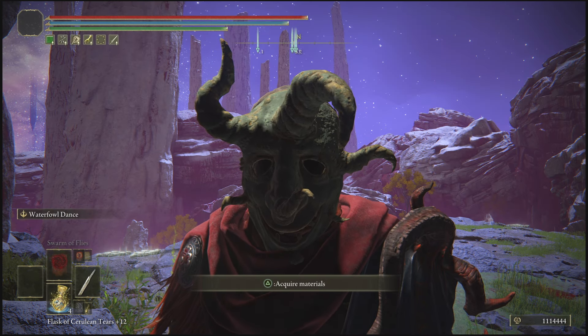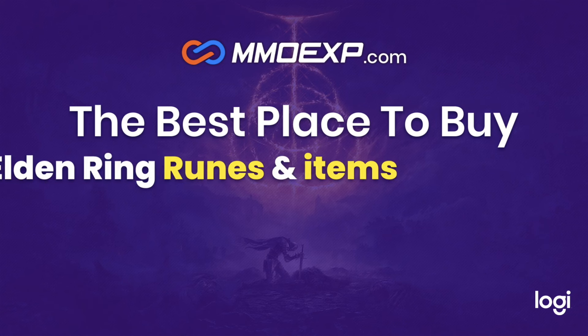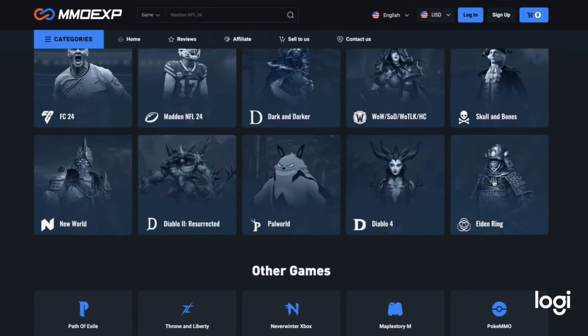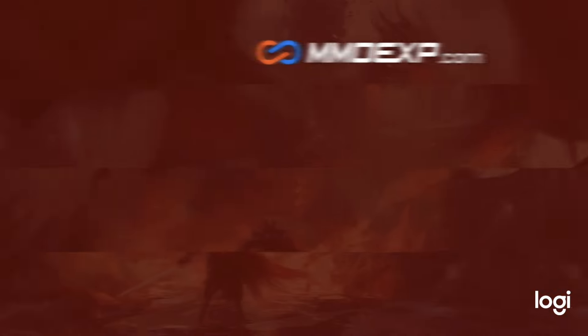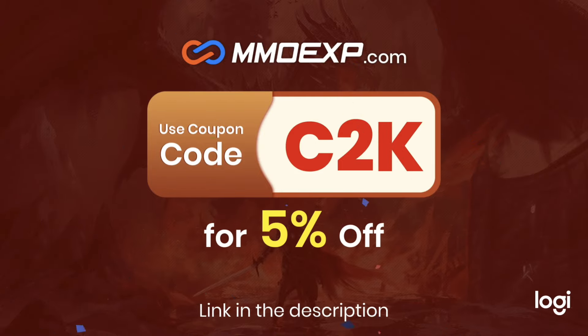For people who want a max player instantly, today's video is sponsored by MMOXP — the best place to buy affordable runes and items on Elden Ring. This site gives you an abundance of items to choose from on all three platforms: PC, PlayStation, and Xbox. When checking out, use code C2K for a five percent discount. Check the link in the description to get to MMOXP instantly.